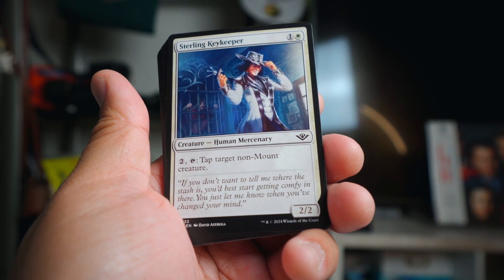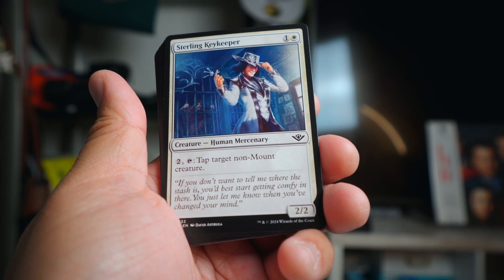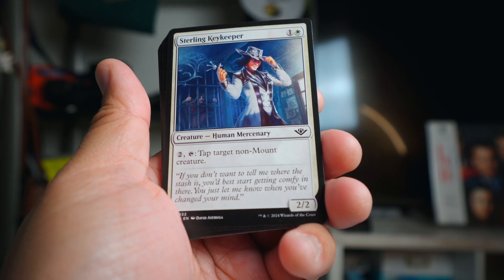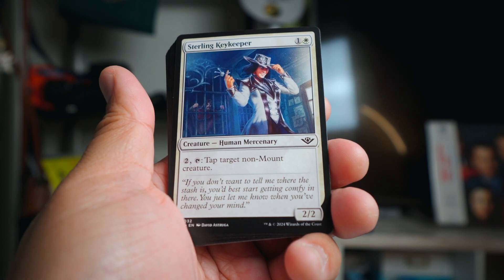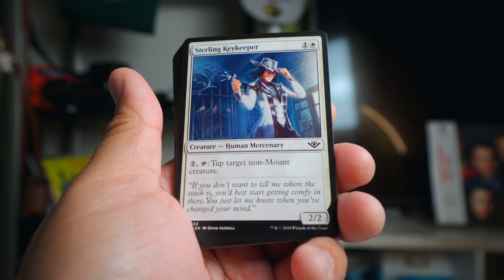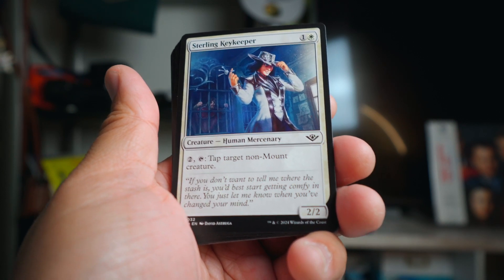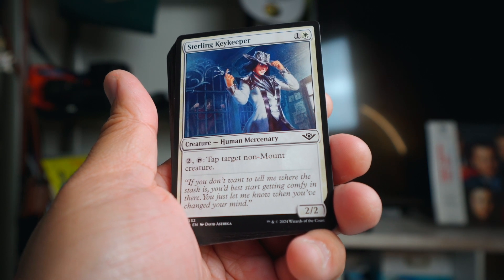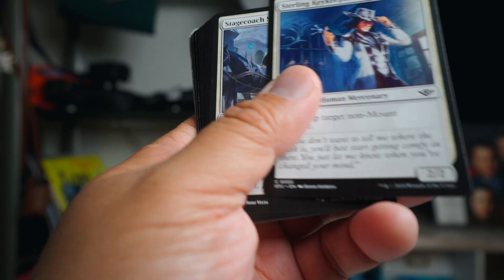Sterling Keykeeper I really like as well - two mana and tap it to tap a non-mount creature. This is just nice to get big creatures out of the way or tap them down. A very nice defensive card. My deck is kind of slow - you can see there are some defensive cards here - just trying to get things stalled a little bit before my deck can get humming.